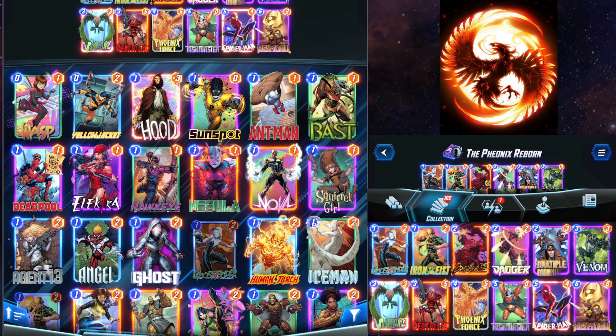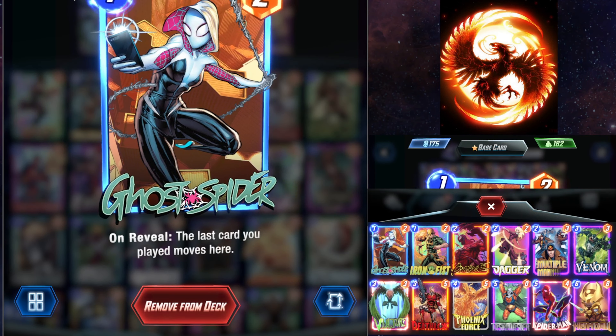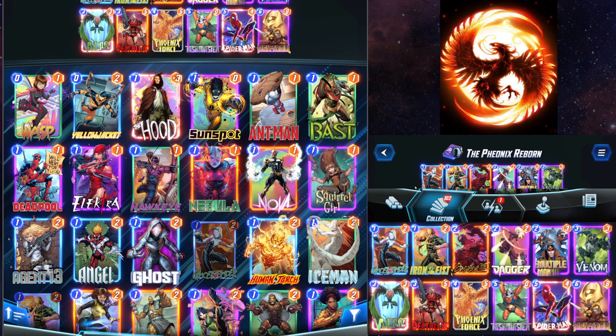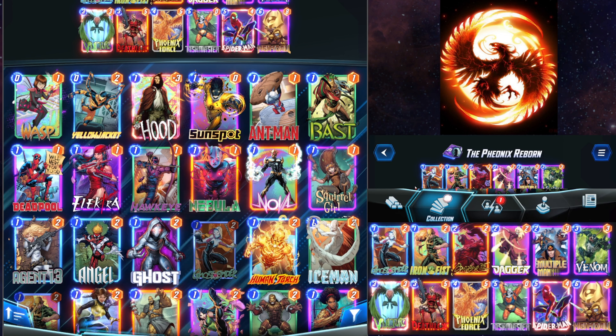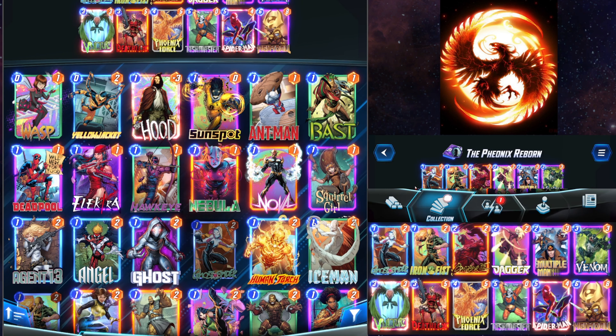This deck also utilizes Ghost Spider, which is now a 1-cost card, so on turn 3 you could turn 2 Dagger, turn 3 Ghost Spider, Carnage, and get a big Carnage. Same thing with Venom. You probably wouldn't want to do that with Multiple Man, because you don't really want a bunch of 3-power Multiple Mans everywhere. I'd rather save it for the 8-power ones later.